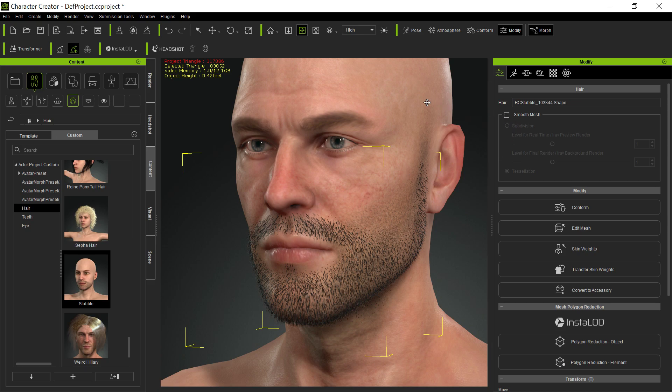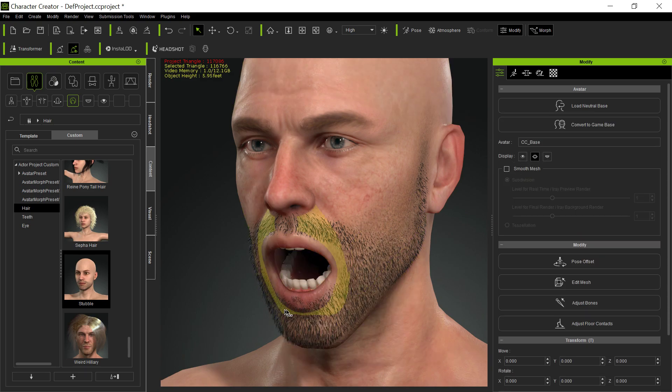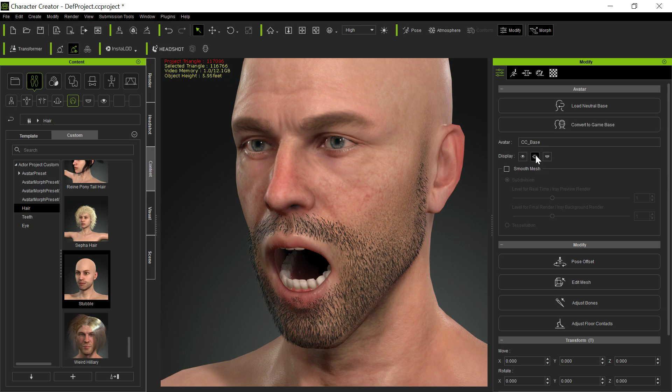You might have noticed that when I opened the mouth, sometimes the stubble appears on this lip here. I've already shown you in other videos how you can hide that — you can go in and edit the stubble mesh and just hide that little portion. That would be what you might want to do to make it look perfect. But other than that, that's what we have right for now. Take care and we will see you on the forums.